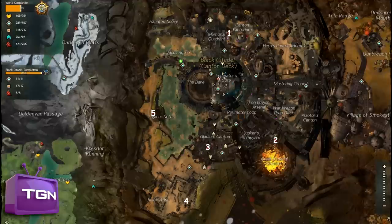Hey guys, Spider here with Channel 2 Games, part of TGN. Today I'm going to be showing you how to get all the Vista locations in the Black Citadel. We're going to be starting from the north and making our way south in a loop. If you're only looking for a certain Vista location, feel free to click on its number on the side to be brought to it in the video.